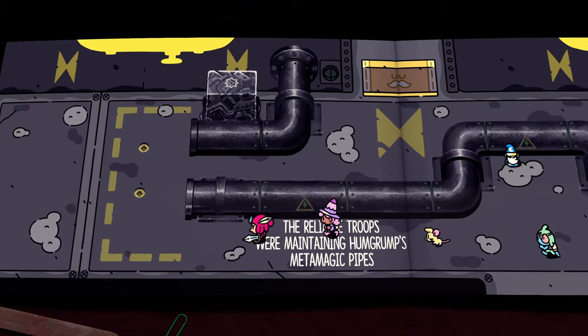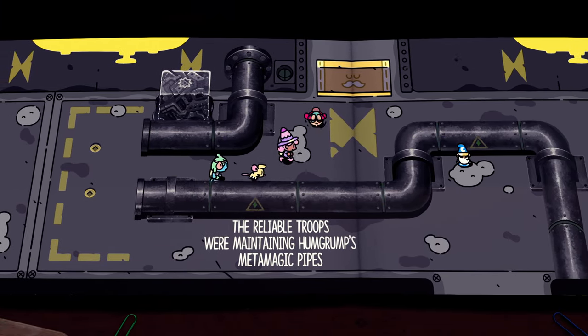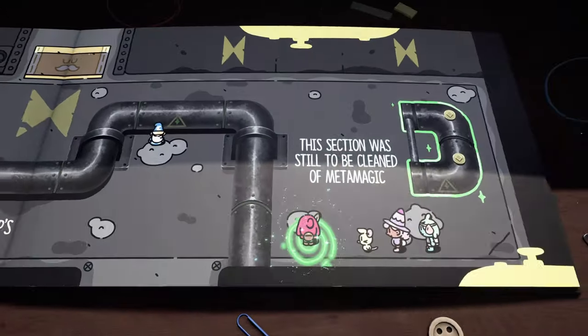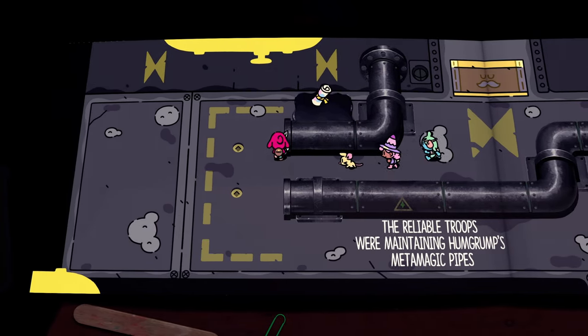You'll come across this pipe puzzle page. Destroy this block right here, continue to the right, go through the portal, come up here, blow it up, enter the portal, go back around, and pick it up.